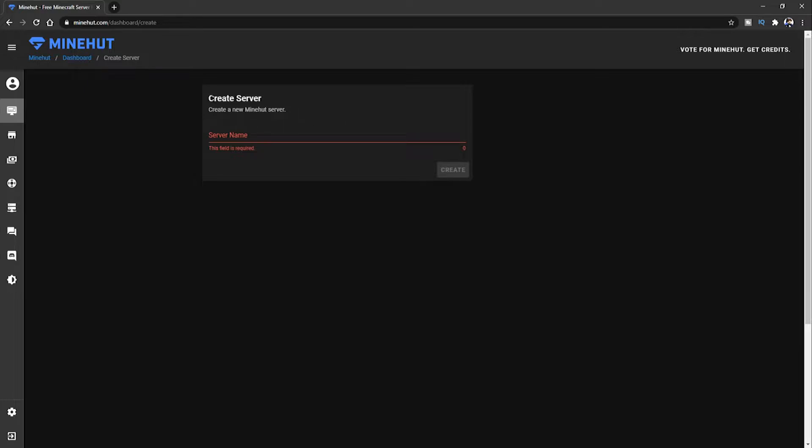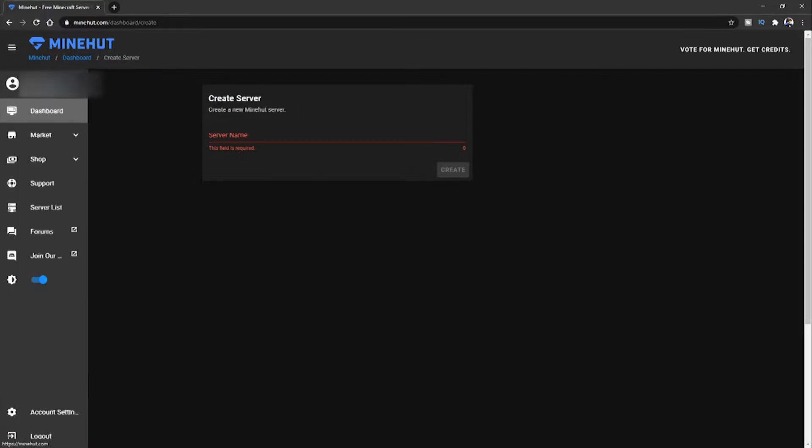Once you have signed up, all you've got to do is click on 'Create Server' and you should get a menu similar to this. If you can't find it, go over to your dashboard and click 'Create Server' from there. I've already got a server here but I don't use it and it won't let me delete it for some reason.